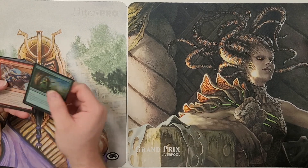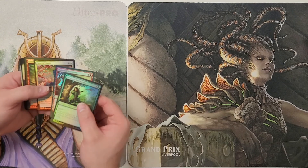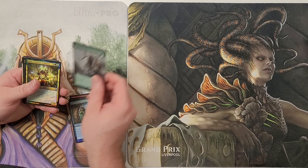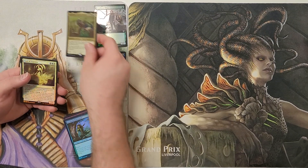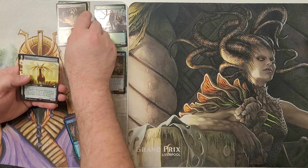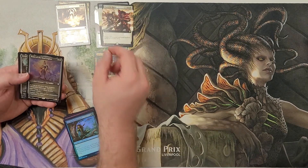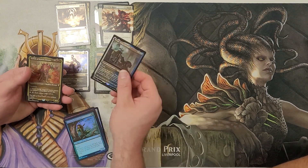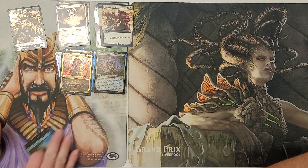We got these murky-looking Foils again. Fendhorn Elves. We got the Turtle, Soul of Eternity, Burnished Heart, Slash the Ranks, Bravo as our Etched, a Brago, and a Yearlock. Nice pack.